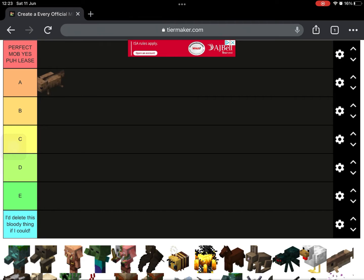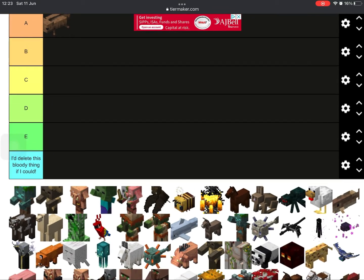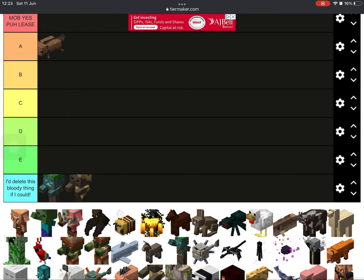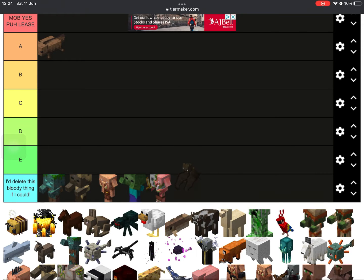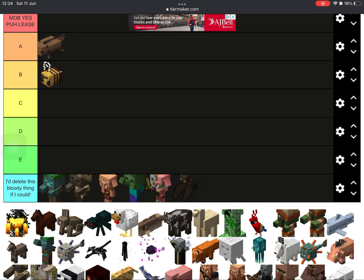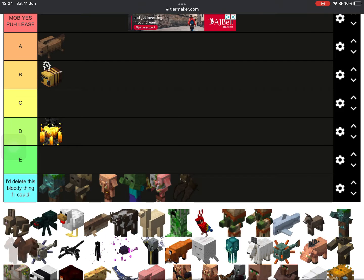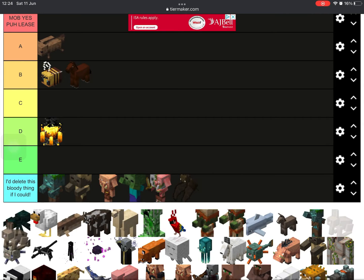Axolotl - I just love it, so A for me. All of the baby mobs, like hostile mob babies, all of them on I'd delete it. Bats drop nothing, not useful for anything. Bees are nice, I would go for a solid B tier. D tier for blaze, because on Bedrock they're like impossible to find.